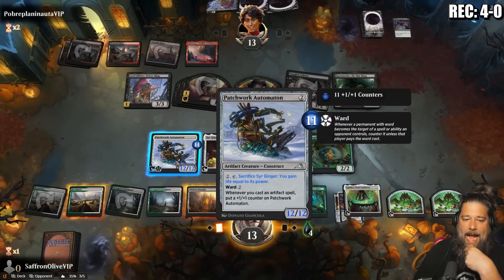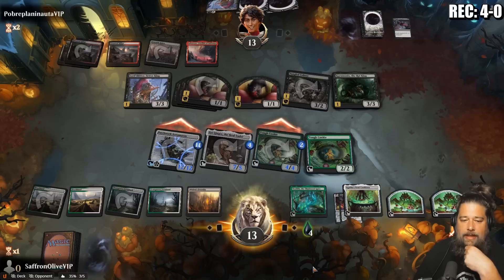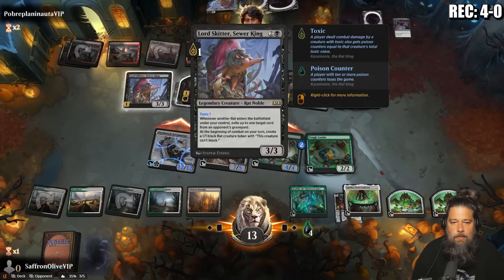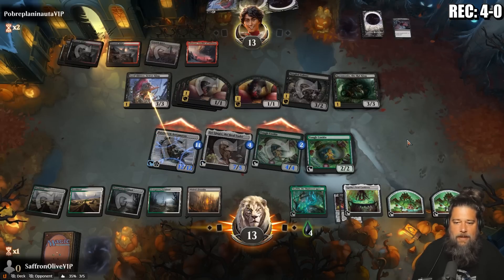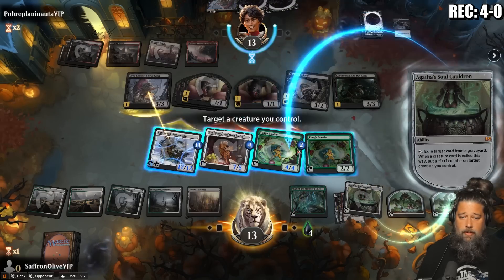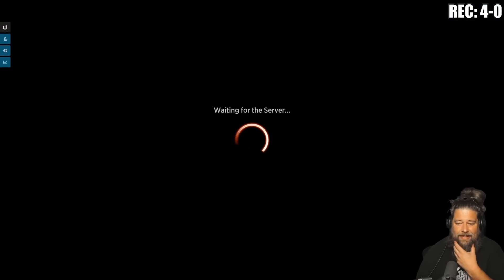The toxicity is the biggest issue. Eat Annoying Vermin, counters on Tough Cookie, another Tough Cookie. Let's play a Tough Cookie, grow the dorks. Opponent has to block Patchwork Automation — if they don't block Sir Ginger, do they die? Nine, ten, eleven — I think this works. Go to combat, attack with everything. If our opponent doesn't block everything they're gonna die; if they do block everything, at least they don't have toxic. They block everything — grow the Tough Cookie and kill you. Sometimes they choose death. This deck is actually just really strong.